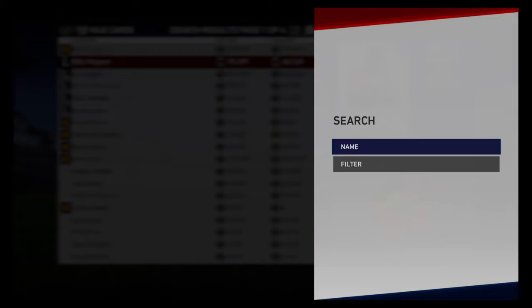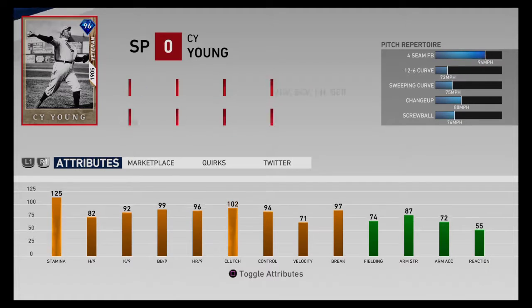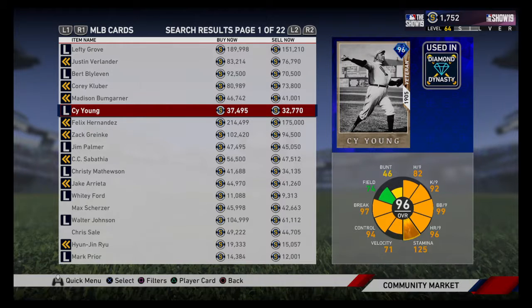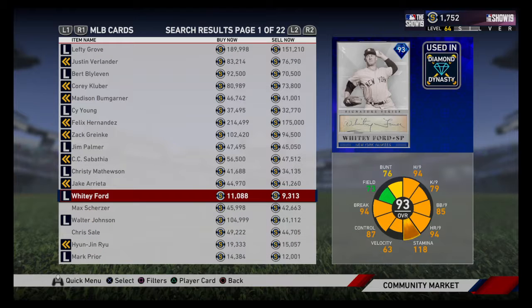Now going back to starting pitchers for the budget ballers section. This Cy Young is selling for 37,000 stubs, but everything is very slow on this card and he's kind of easy to sit back on and hit — except the screwball throws some guys off. I would not pick up this card for 37,000 stubs. But I would take this Whitey Ford for 11,000 — it's a Signature Series card with really good stats and a nice five-pitch mix, and he's a lefty. Only 63 velocity, but the control and break are very good. He has two pitches over the 90 mph threshold, unlike Cy Young, and that sinker breaks into a lefty and away from a righty.